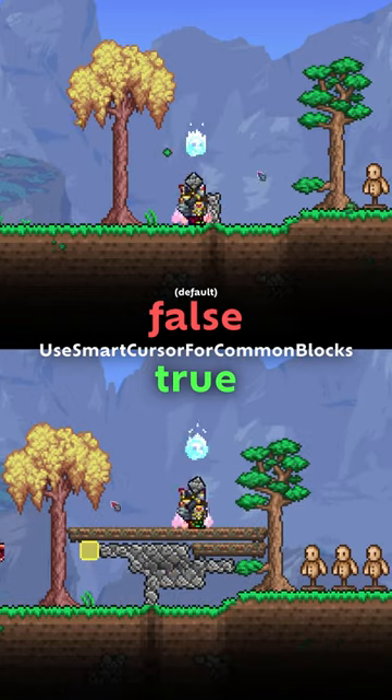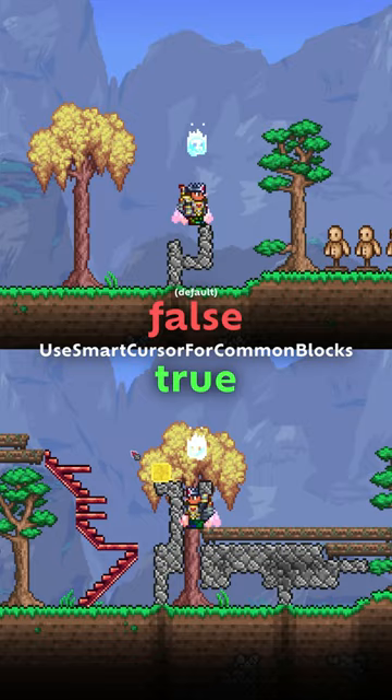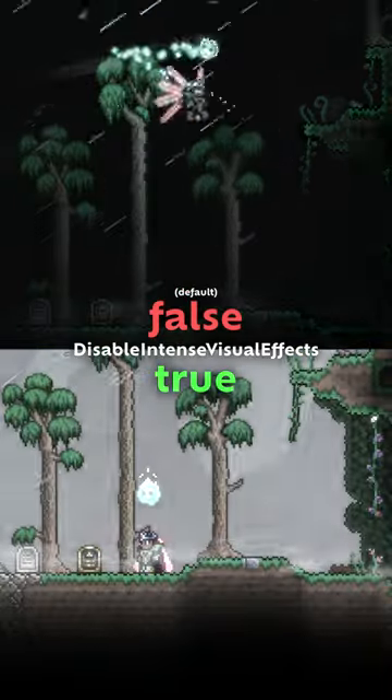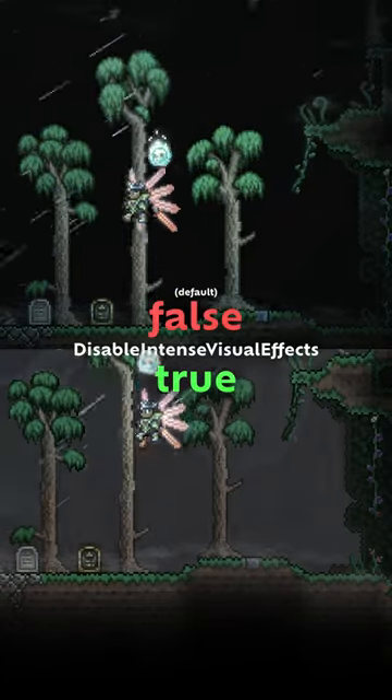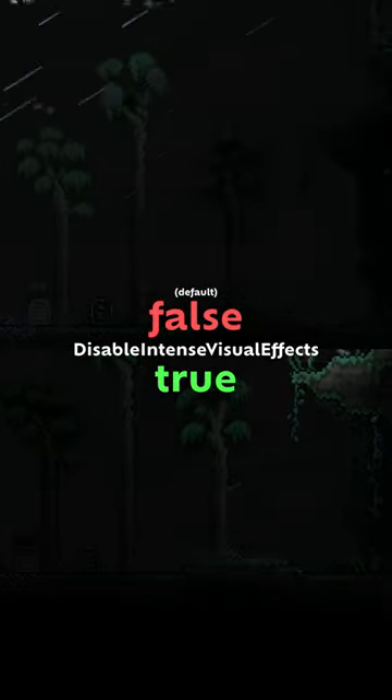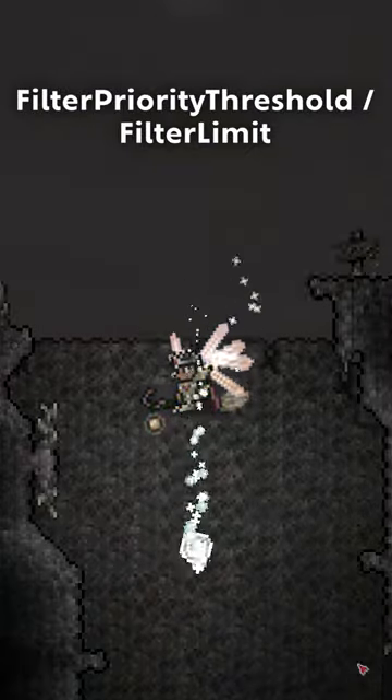There's a setting that allows you to switch Terraria's smart cursor to what it was like prior to 1.3, which allows you to use it on common blocks like stone or dirt. There is another setting that allows you to turn off lightning during thunderstorms, likely for those who are seizure prone or just don't want bright flashes during recording. Perhaps the most interesting one, though, is filter limit and filter priority threshold.